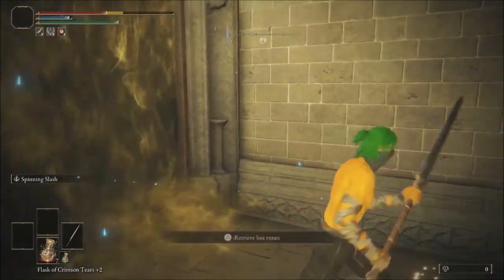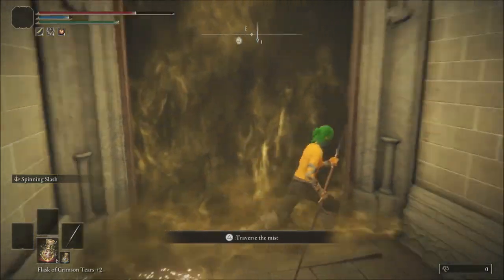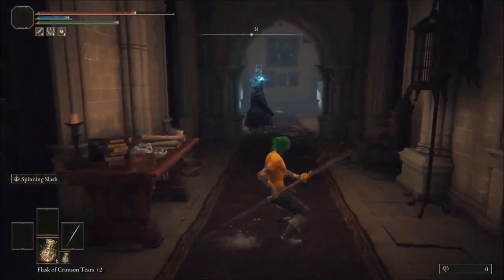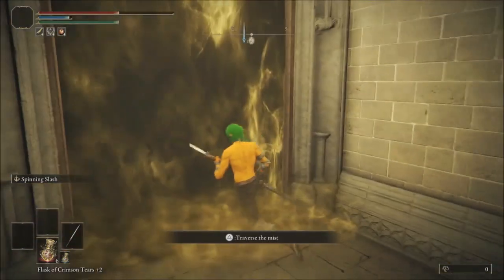Keep in mind that what makes this difficult is that your action prompt will grey itself out when you are being hit, so you need to ensure that you are either flasking or turning around in circles to pull this off. My successful attempts almost always followed a flasking animation while I was turning and entering the boss arena.